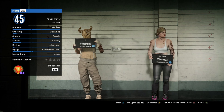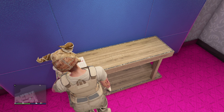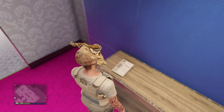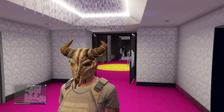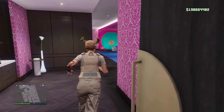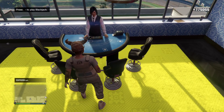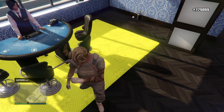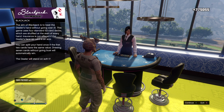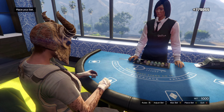Now on to the next glitch. For this glitch, all you are going to need are some chips to bet with. You don't need a lot of chips for this glitch to work — you can do it with any amount, but the more the better. The maximum amount you can exchange is $25,000, but if you have a penthouse you can exchange $50,000. If you don't have a penthouse, you can only bet up to $10,000, so I recommend doing the glitch with the penthouse because you can bet up to $50,000.